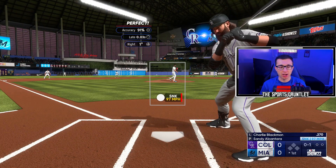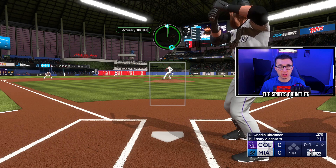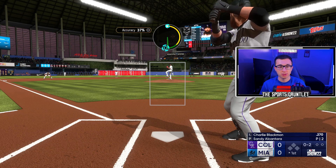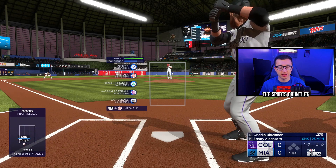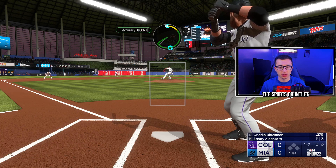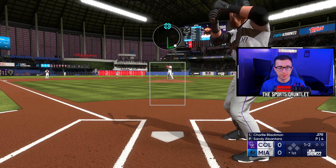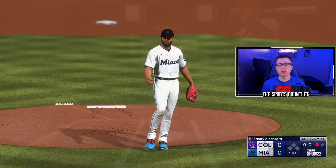Miami Marlins up next, and Sandy Alcantara — I believe that's how you say his name. He is elite. He's going to be one of the best pitchers in the league in the next few years. He made an All-Star team this year — this guy is a really good talent. Trying to strike out Charlie Blackmon. Let's go with that curveball in to lefties — that's really tough. Blackmon fouls it off. Let's go with the sinker down and in — dotted up, right on the corner. Elite pitch right there.